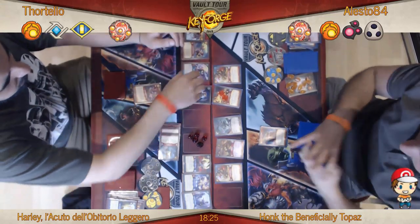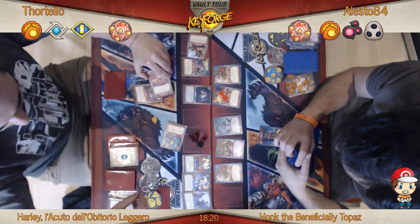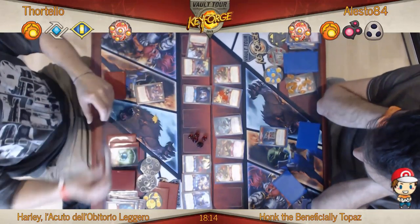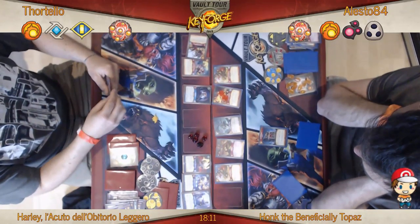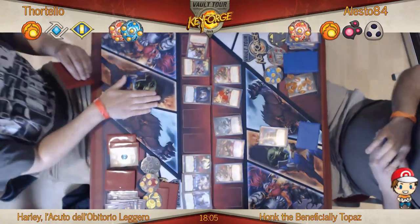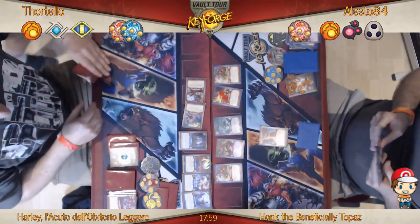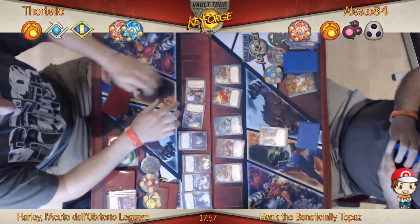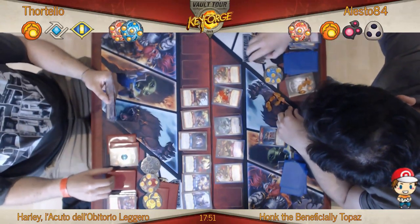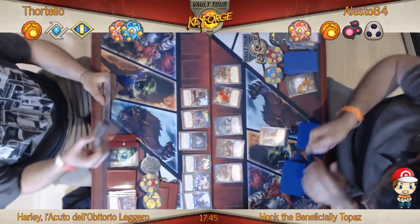He's got the Might Makes Right — is this Might Makes Right? I believe it is. Is he turning over a key? Yes he is. He forged his second key with Might Makes Right. Having Lollop the Titanic with Blood of Titans attached giving you a 16 power creature really, really puts you in a good position. So even though he had zero Amber at the beginning of the turn and one Amber at the end, he still managed to forge his second key.